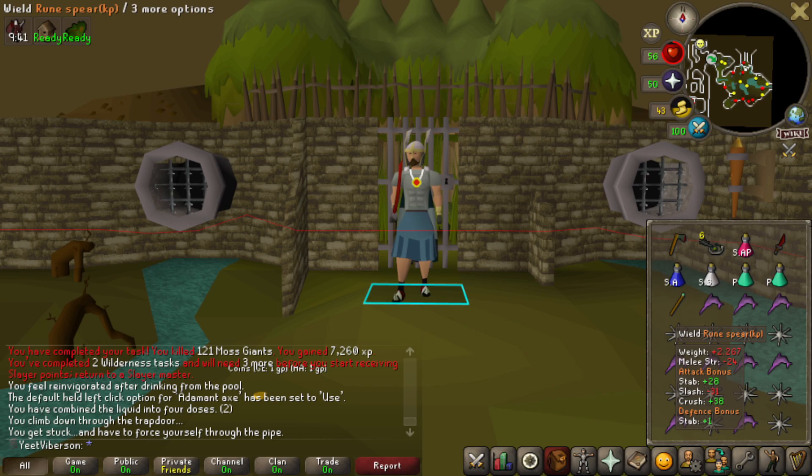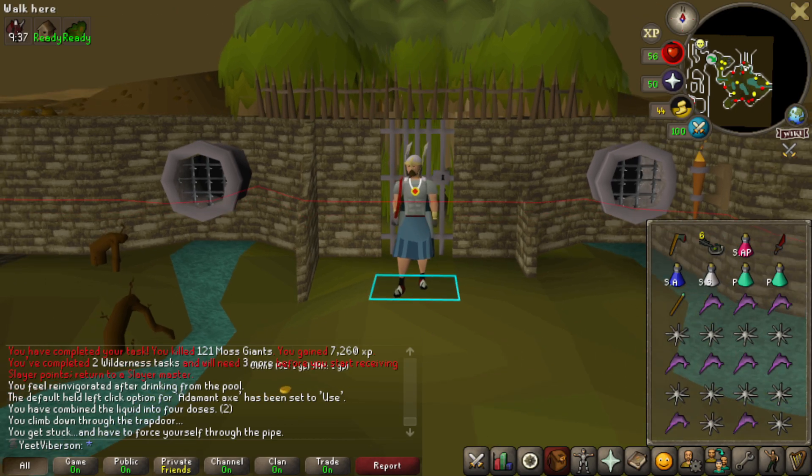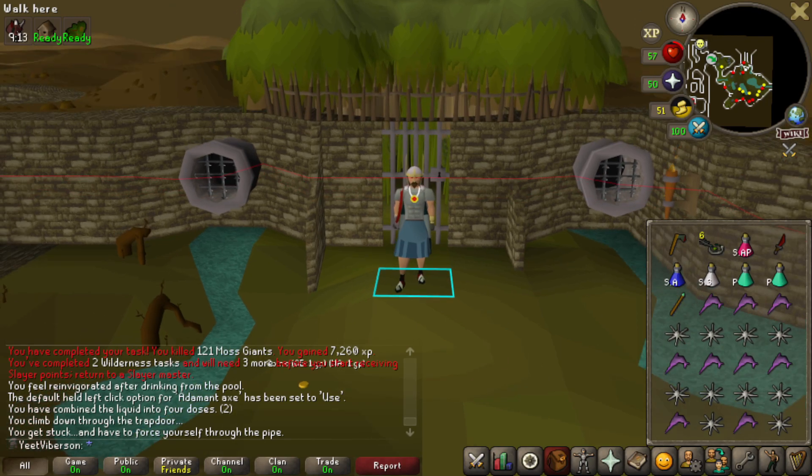Brought a rune spear to poison him so poison is the final source of damage. I have six keys. I need to use the adamant axe on all his little spores and kill them within a second — easy since you can get them to one health. Need protect from magic on when I kill him, and I need to drink the poison. The free-to-play world kill I'll save for later with a rune two-hander.